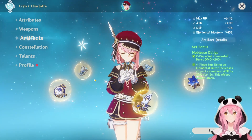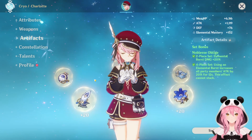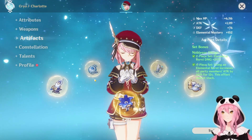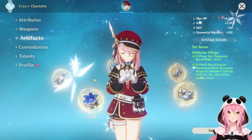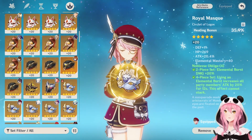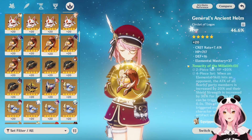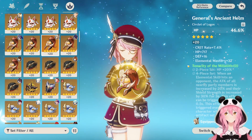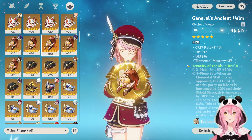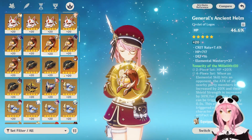For artifact sets, Charlotte has plenty of support options. First is Noblesse Oblige — when you use your burst it grants an attack percentage buff to the entire team. Keep in mind who your teammates are: Furina and Neuvillette are HP-scaling characters so the 20% attack boost does nothing for them, but it does improve Charlotte's own healing. Another great set is Tenacity of the Millelith, which gives the whole party 20% increased attack and 30% increased shield strength.